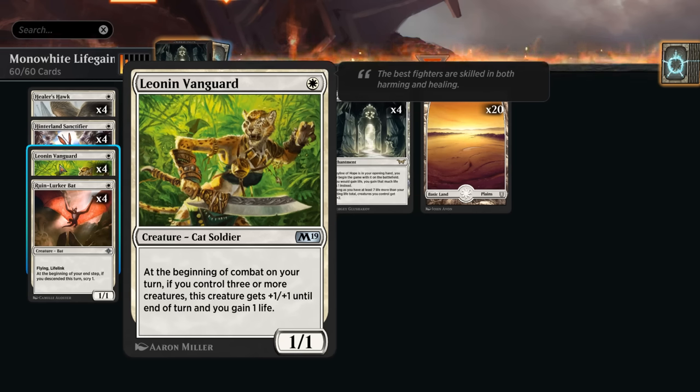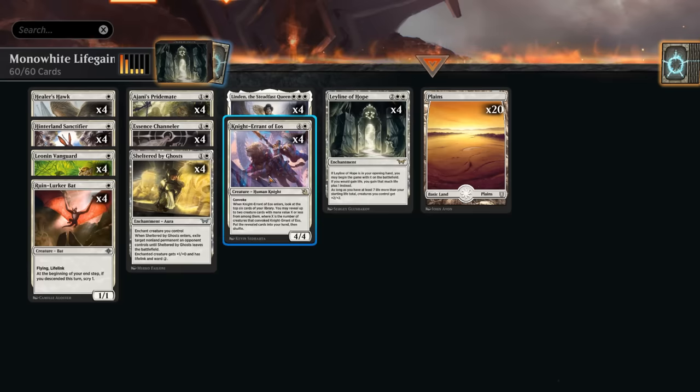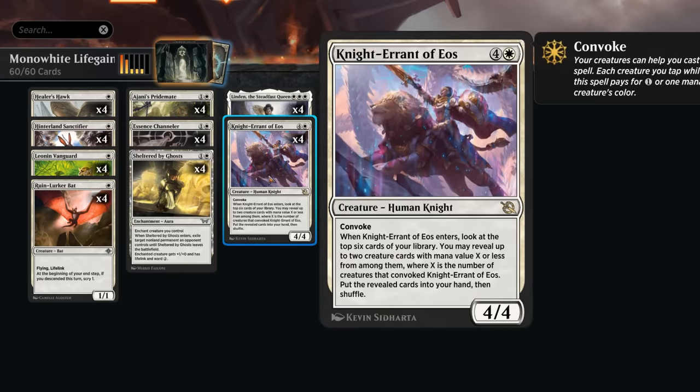That can be a way of gaining life without necessarily needing to attack — useful if the opponent has some large flying blockers in the way, or if we want to play Vanguard and then immediately tap it for convoke in the same turn, which can happen with our Knight-Errant of Eos. That's not in Foundations so it will eventually rotate out, but it's a great source of card advantage as we can tap some of our creatures to help find more creatures in the top six cards of our library.